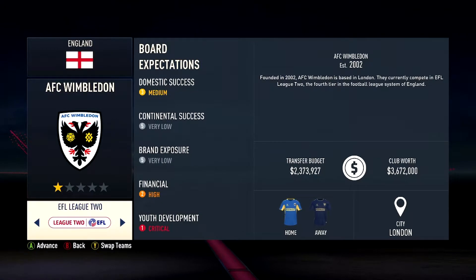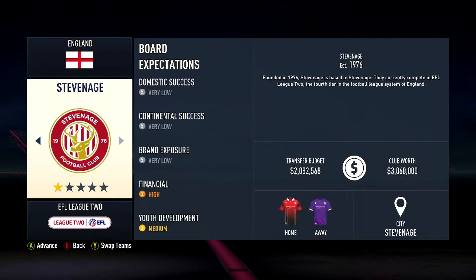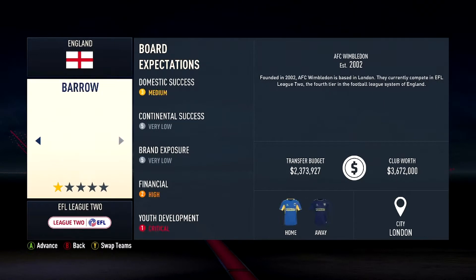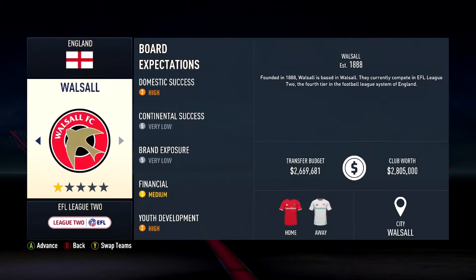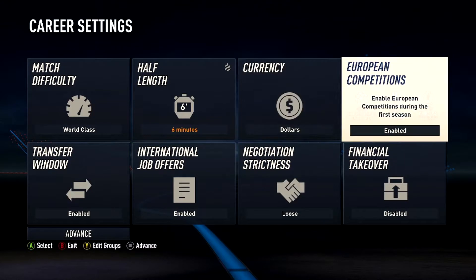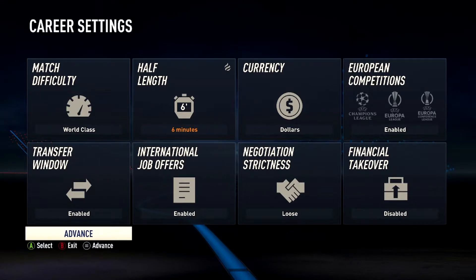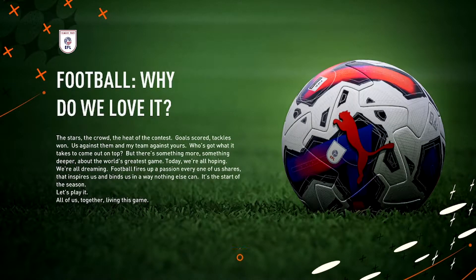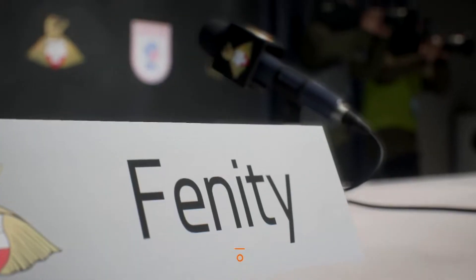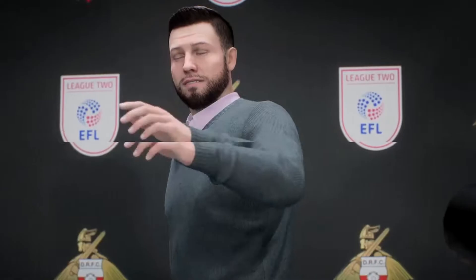I'm going to close my eyes and rotate through the teams — this is how we're going to select our team. Three, two, one, stop — and we get Doncaster! Settings: financially disabled, no financial takeover. International job offers and transfer window, we are good to go. A warm welcome — we are pleased to introduce your new manager.